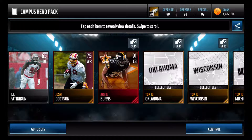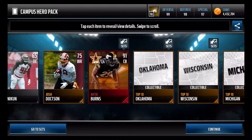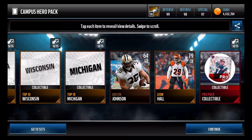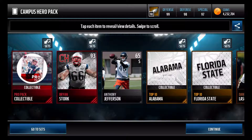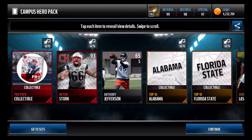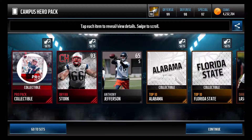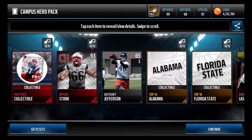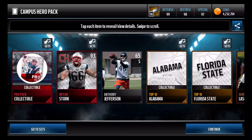There we go — we get a 91 Already Burns in the second pack. It's a solid start. No Clemson collectibles yet, but that Already Burns is a very decent pull, and there was a pro pack at the end too. Next highlight: we got Brian Stork and a pro pack collectible. That is a very, very solid pack. Interestingly, the Already Burns pack also had pro packs. That's highlight number two — we're about halfway through now with two solid pulls.